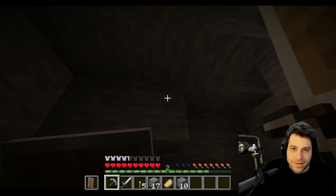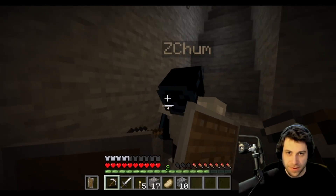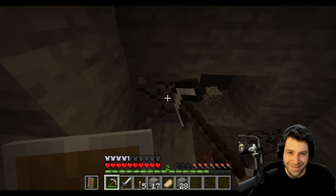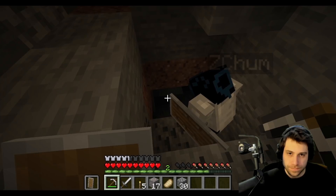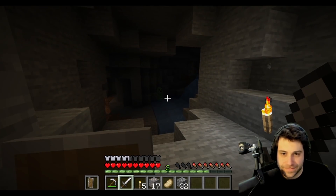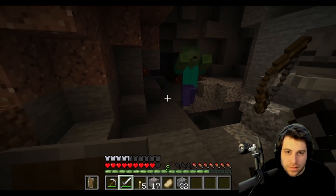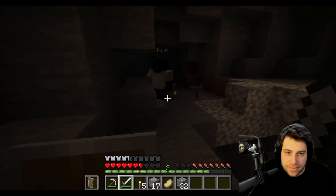They hear spooky sounds — they may have dug deep enough to uncover a monster spawner. They check coordinates using F3. They suddenly break into a cave full of enemies and iron ore, with ZChum shouting 'We're gonna be rich!'